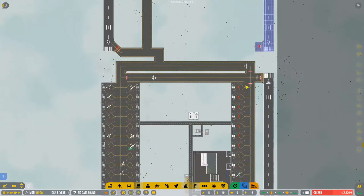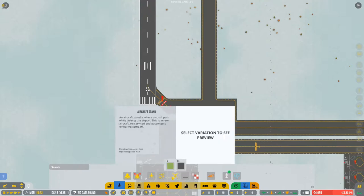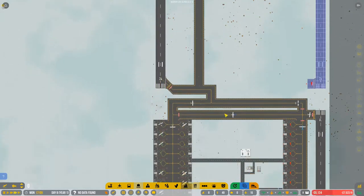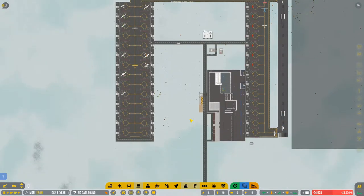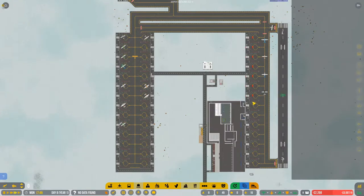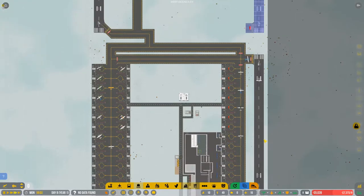So this one we said was a departures runway — for now we can actually make that arrivals until we build the new one. So let's do this for the time being — let's connect this down here like so, just for these guys, and we'll open it. That way it stops them going all the way around — hopefully it'll stop them.